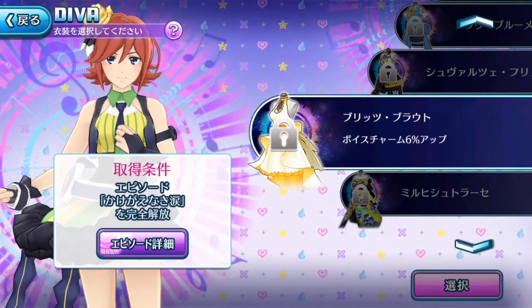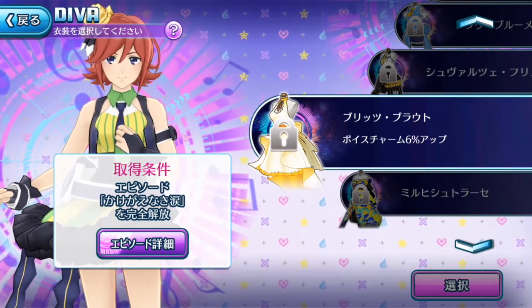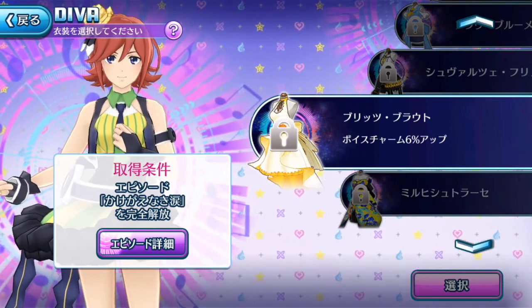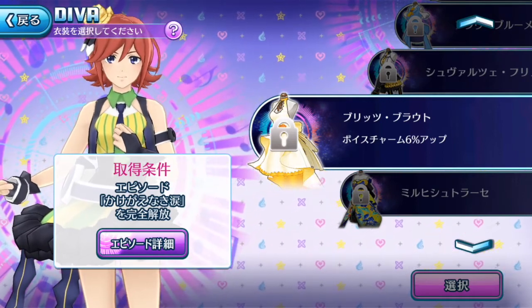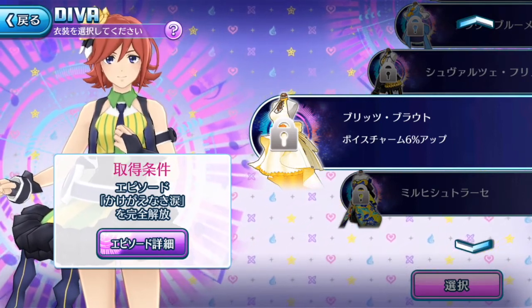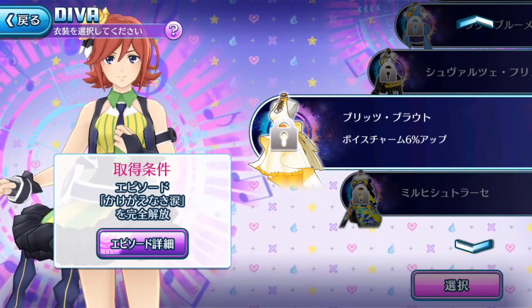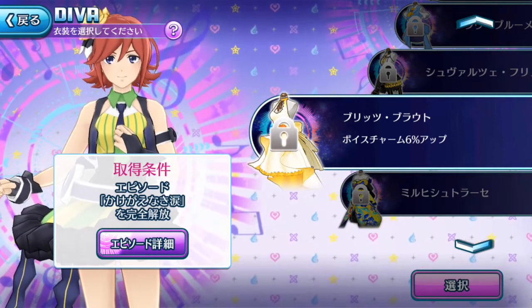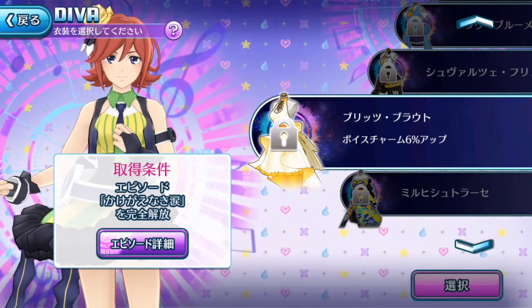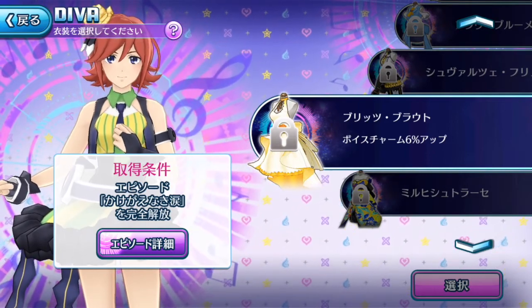If you're a collector, you'll want to get both costumes, but that depends on having enough singing stones. On a competitive level, Kaname's episode plate is a must-get, while Reyna's is a secondary option — especially if you need supportive episode plates.